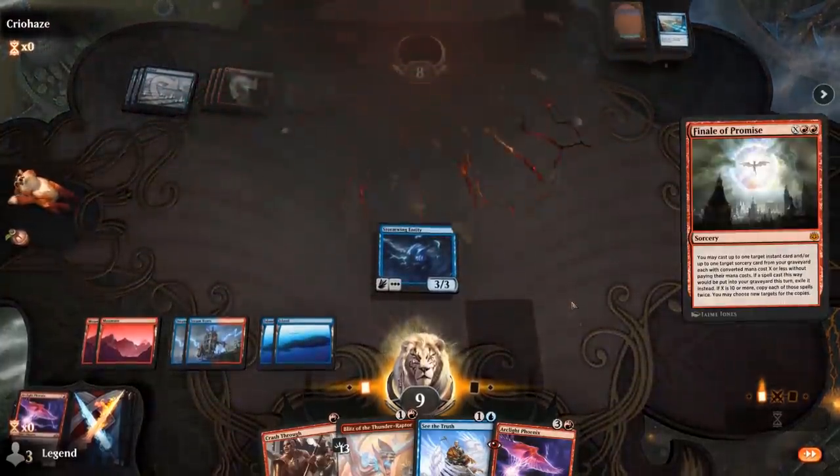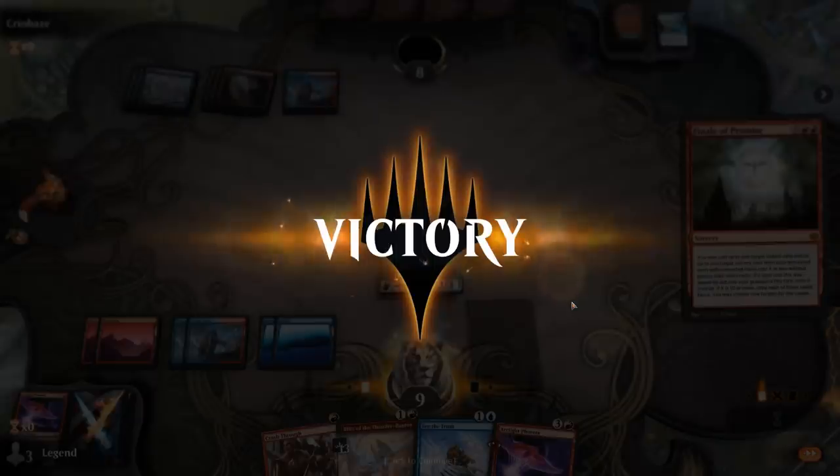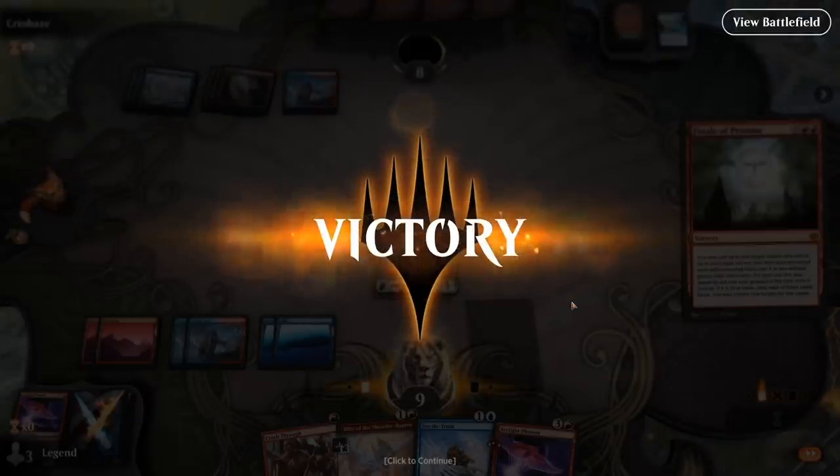Our opponent packs it in. We were going to get back Thrill plus See the Truth, draw 3, discard Arclight Phoenix, get both Phoenixes back, and hit for what would have been at least 12 damage because of the 3 prowess triggers. On to the next one.